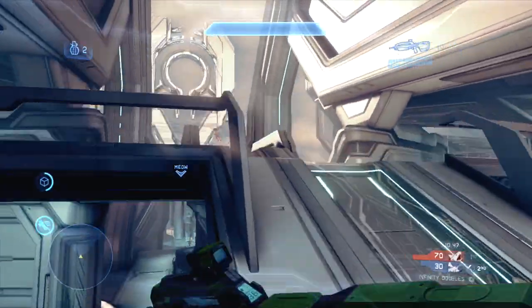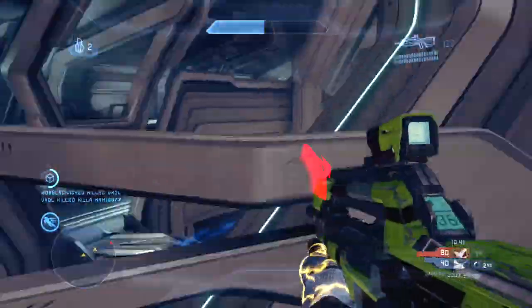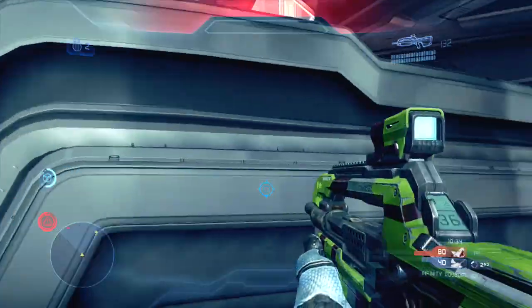In another game of Infinity Slayer on the map Haven, I charge top mohawk and try to kill this player, but this guy jumps out while I'm reloading, so I decide to back up and thruster pack perfectly so that the last two bullets of this three-shot BR burst hit the very top of my back and not my head. The only reason I stayed alive in this situation was because I thruster packed at the exact perfect moment.